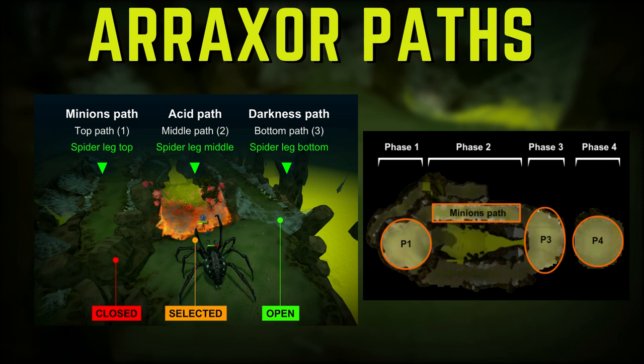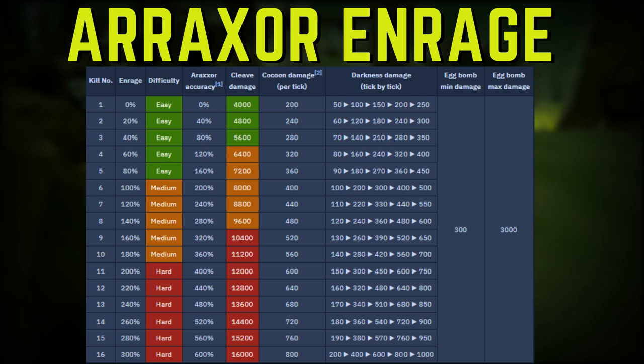Araxor is unique as it has an enrage system and a cycling phase system. Araxor has three paths, and two of them are active at a time and always cycling. Araxor can go from 0 to 300% enrage, raising 20% each kill. The enrage has no effect on loot in terms of spider legs or hilts — the loot effect is mostly just pheromones, which are negligible. The pet rate is slightly affected by enrage as well. Here is an amazing chart from the RuneScape wiki showing the enrage percentage and how it affects Araxor's mechanics.